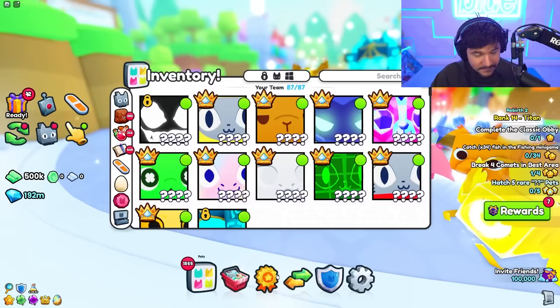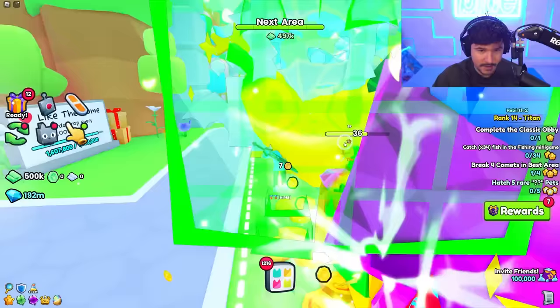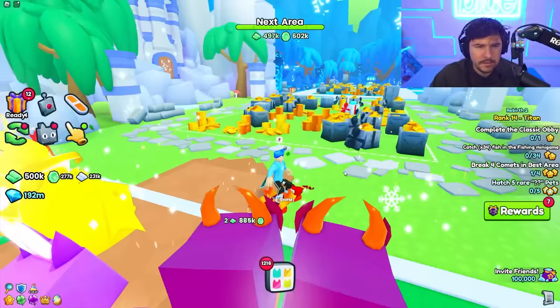Do they have enchant sets? Let's look at the update log and read everything so we're not behind. We got to check out Rebirth 3 - that's the biggest thing of the day. We're gonna teleport all the way down to Witch Marsh and this is probably where the third rebirth is. Rebirthing is big but it also sets you back.